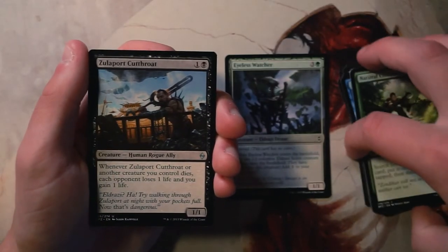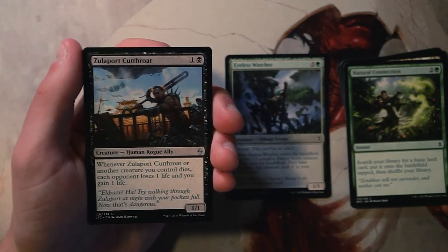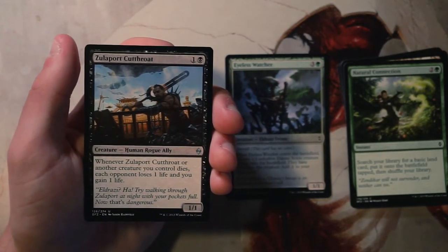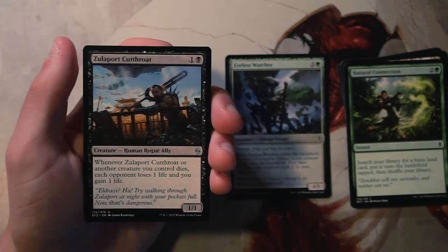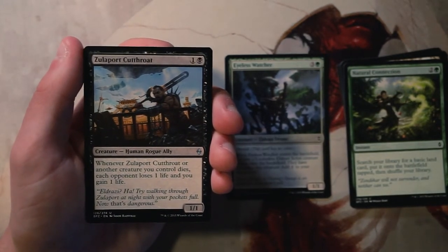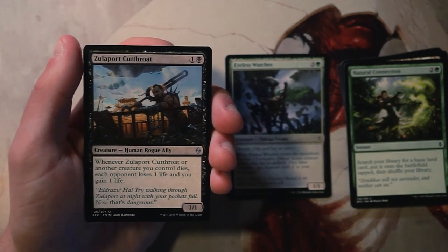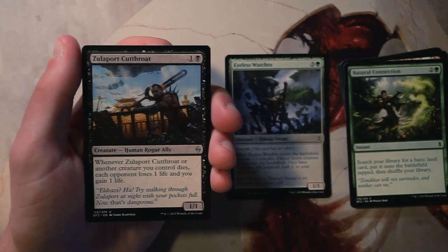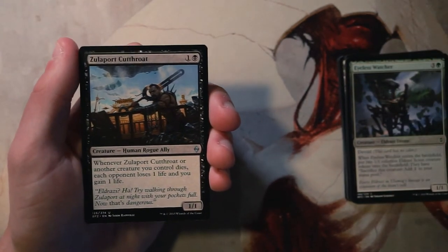Zulaport Cutthroat is a 1/1 for one and a black. When it or another creature you control dies, each opponent loses one life and you gain one life. We can see interaction with Altar's Reap — if you sacrifice creatures with this out you can deal damage to the opponent. With all the Eldrazi scion tokens that sacrifice themselves for mana, you can really drain out the opponent while gaining life yourself. I actually really like this card. I think I'd take it over anything else we've seen — it's just really powerful.